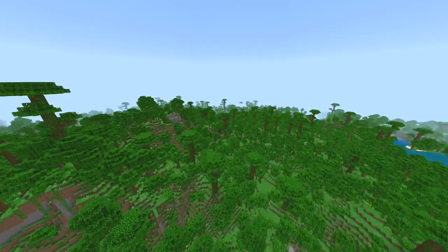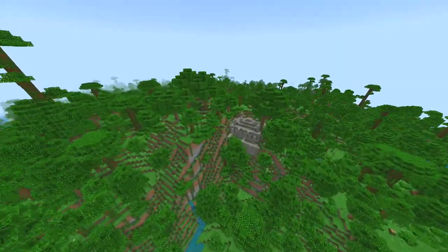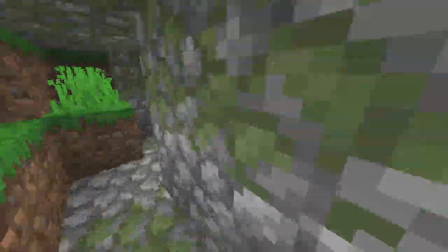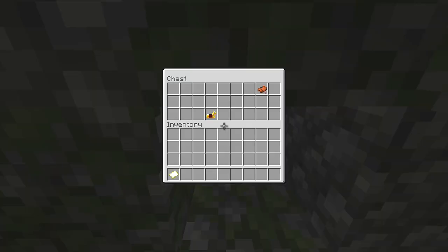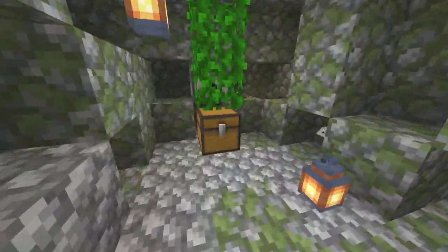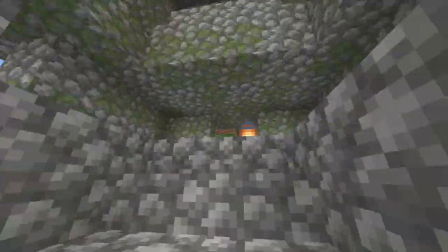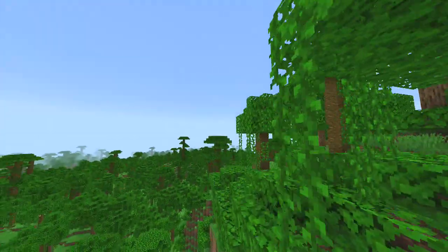The first one you'll want to hit is this very hidden away one up in the mountainside over here. We're going to take a quick look inside these one by one. I've already broken through the walls so you can see in there — you've got some horse armor, a saddle, and some bones.